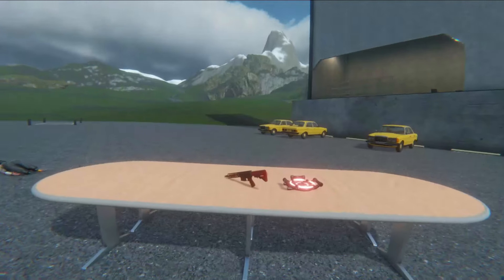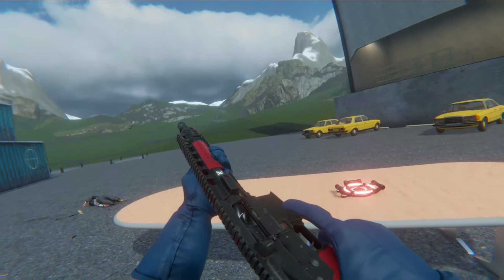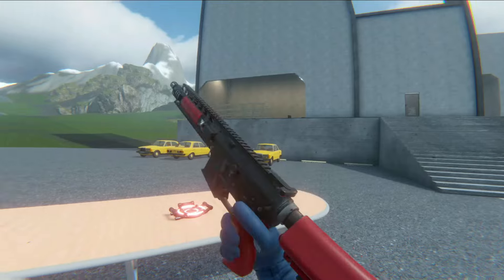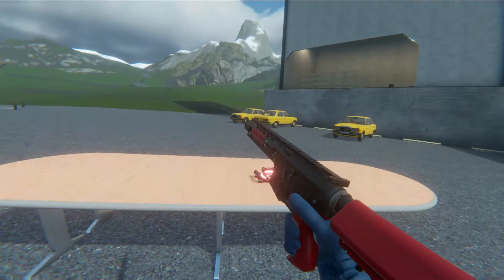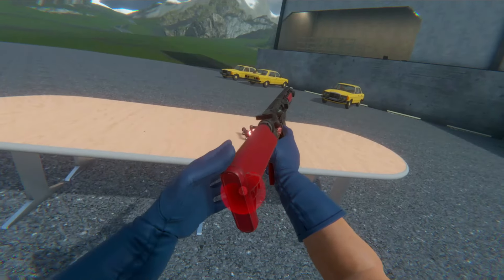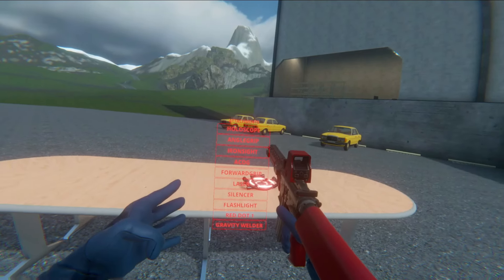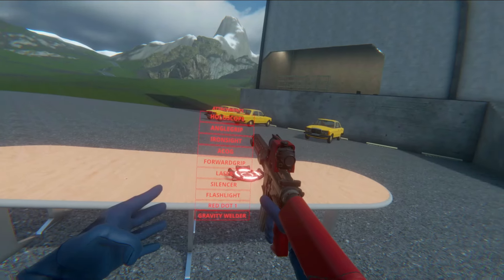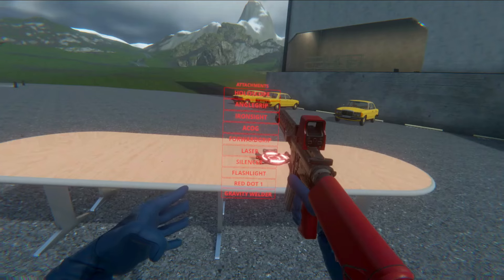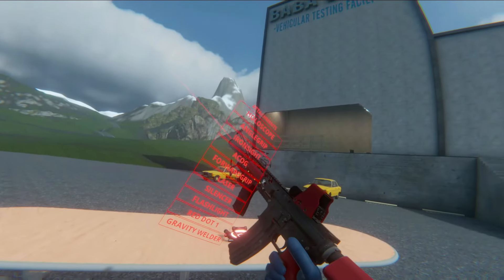Up next is the customizable MK18. It's pretty cool to see this mod finally get brought back from Boneworks. I remember they made a yellow one, a red one, and eventually a blue one. Now we've got it in Bonelab. You grab the back, press the menu button, and you can go ahead and add a bunch of things — just go crazy with it.